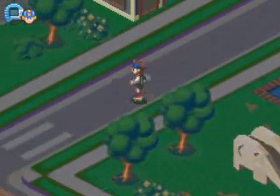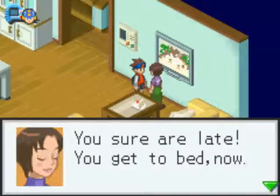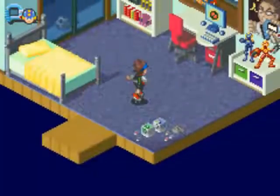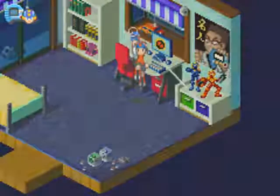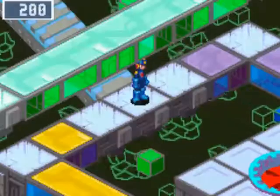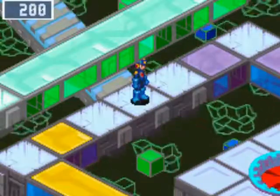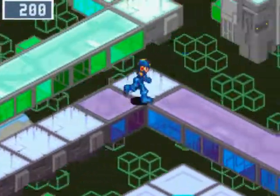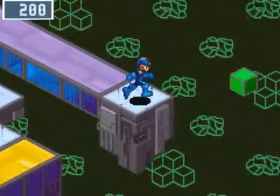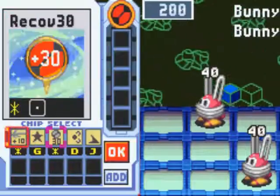Now that we've beaten Dex and Gutsman, let's go home. I guess we can go to sleep, but we're not going to because I was just informed — I'll meet you guys at ACDC3. We are back at ACDC3, near the entrance to the Net Square. This purple path here allows us to run around in this one-by-one square and fight bunnies.